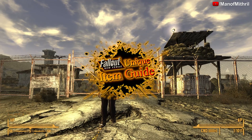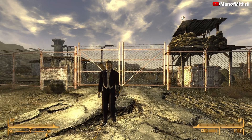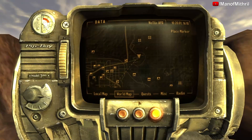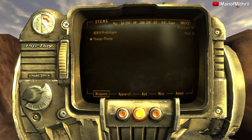This is Mythrol back with another Fallout New Vegas unique item guide video. Today I'm outside the Nellis Air Force Base because the weapon we're looking at comes from here, and that weapon is Thump Thump. You get this weapon from doing the Ants Misbehavin' quest. I will have a card at the top right showing you how to get it.